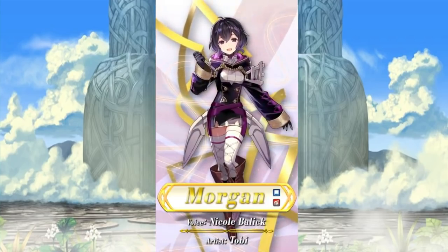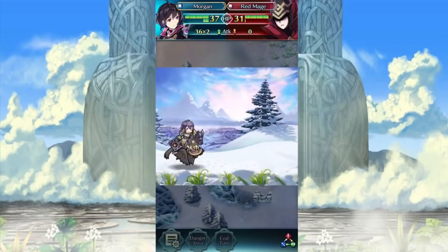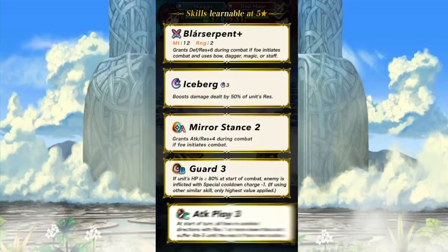A blow to the head from a big tome is no joke, let me tell you. Okay, Morgan's here. Not only that, but she's on a Pegasus — she's a flying tome unit. Thank God, we finally have one that's normal and actually going to be added to the pool. Blar Serpent. I'm not sure what you could call that. Grants defense and res plus six during combat if foe initiates combat using bow, dagger, magic, or staff. Distant defense in tome form? Okay, sure, why not. Iceberg. Pretty standard stuff.